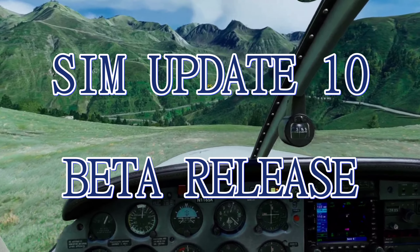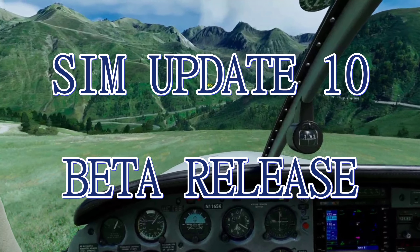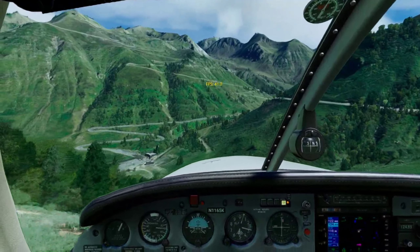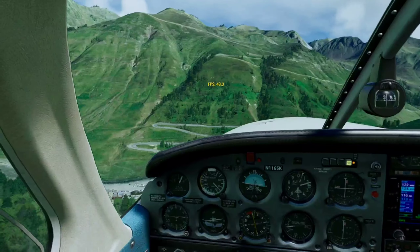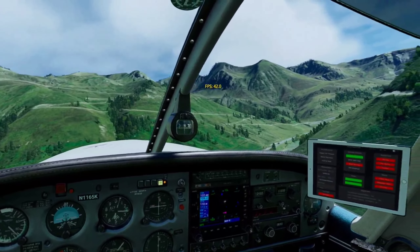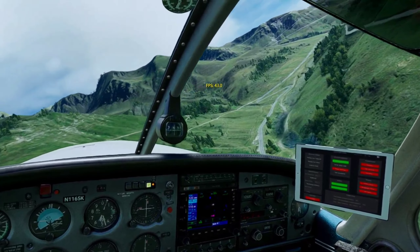I knew it would only be a matter of time before I made the leap and installed SIM Update 10 beta. I went ahead and joined the beta program — maybe you guys won't have to and won't need to take the chances. I installed the beta and downloaded it — it was about 12 and a half gig to download, not too large. One of the steps I always take when there's an update is I completely empty my community folder.